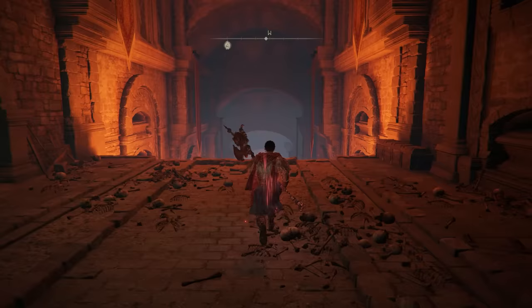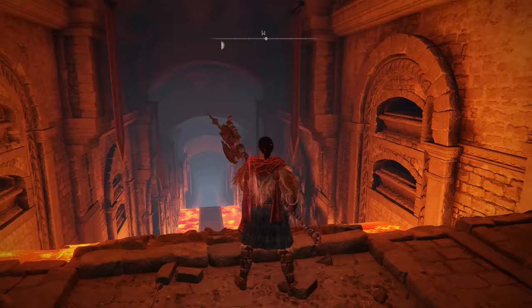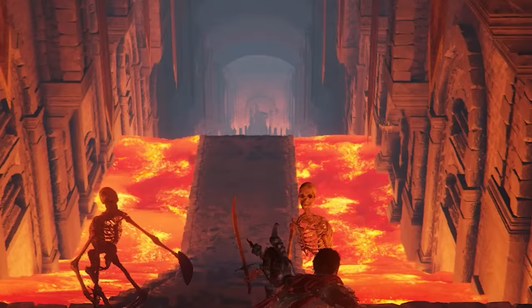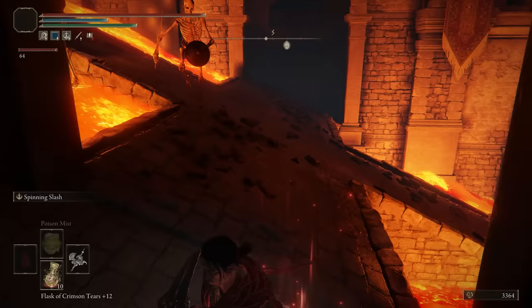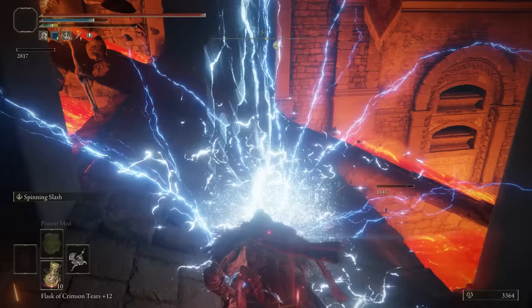The Gelmir Hero's Grave is a beautiful stone structure lost in the mountainside of Mount Gelmir. It's all downhill from here though, literally, because as you walk into the dungeon itself, you will notice a very steep downward slope with lava on your sides. And just a few steps further, one of my favourite enemies spawned in — a chariot. I guess I forgot I was in a Hero's Grave for a second.